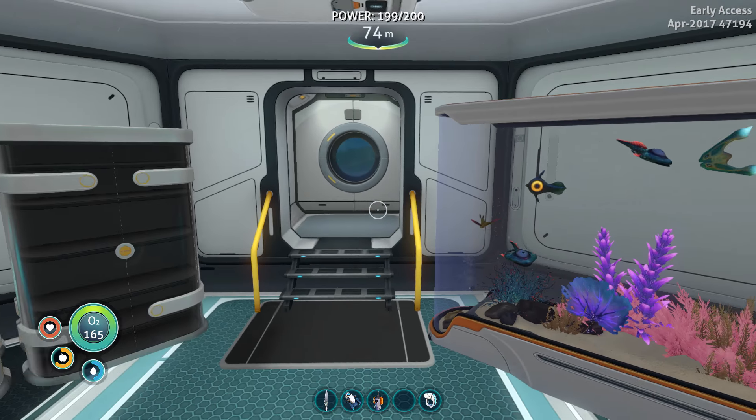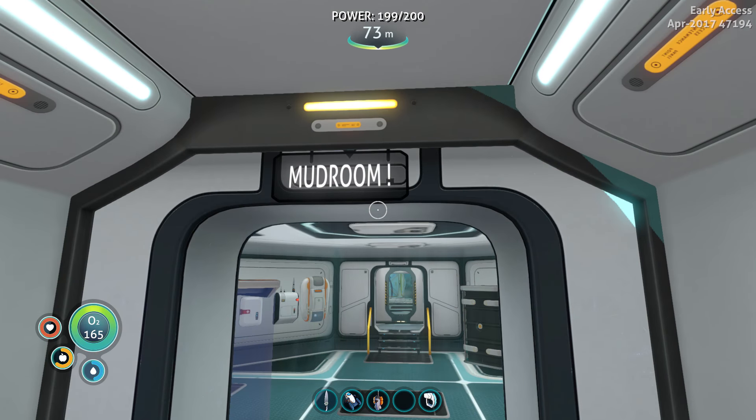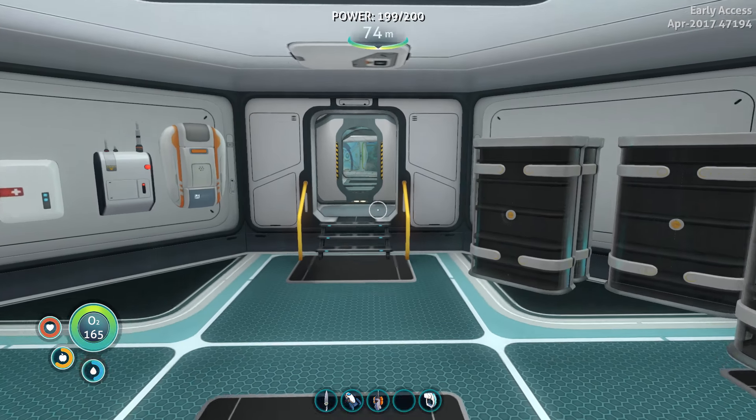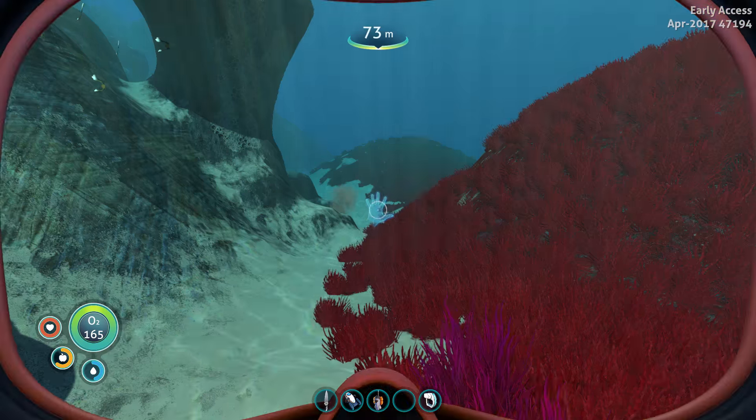Hello, this is Sausage Fingers and welcome back to Subnautica. First of all, thank you David. This is now going to be called the mudroom. Apparently what a mudroom is, is where you take off your coats and boots and all that kind of stuff to stop it getting muddy. Anyway, let's get on with it.